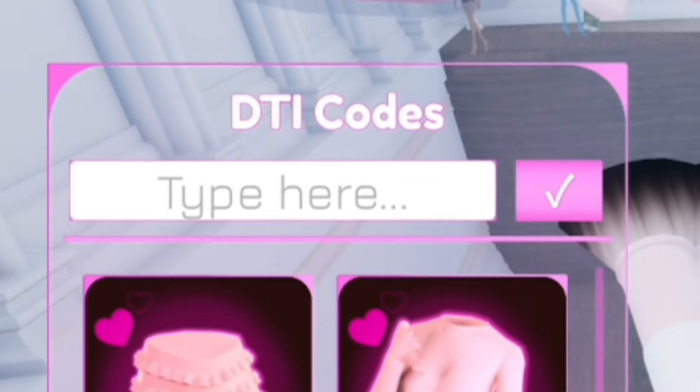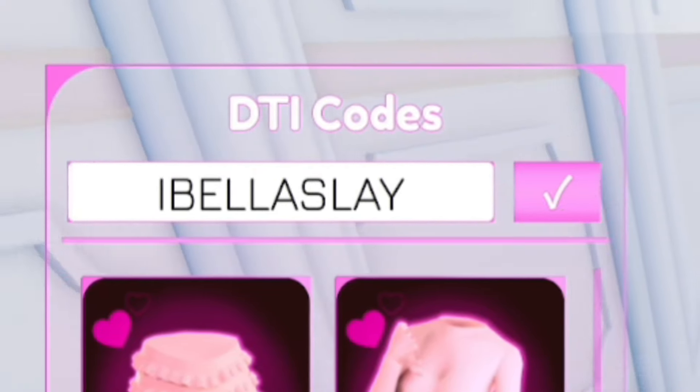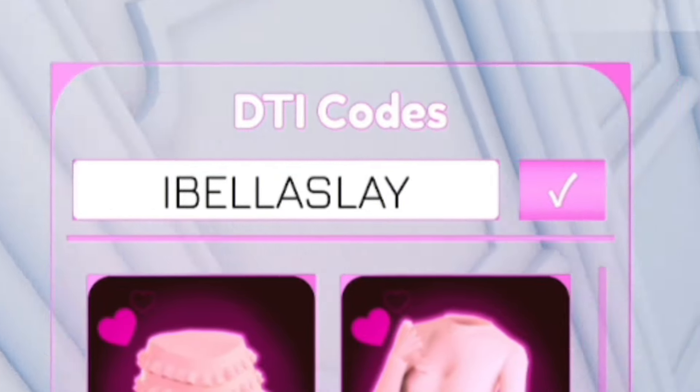The first code today is called ibellaslay — that's I-B-E-L-L-A-S-L-A-Y. Go ahead and redeem that code. I've already redeemed that one, so let's move on to more codes.